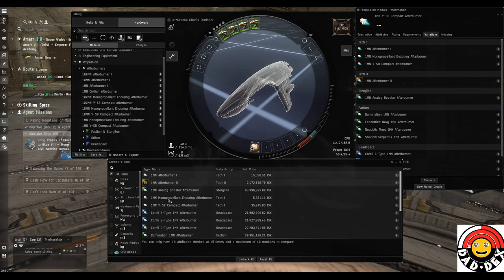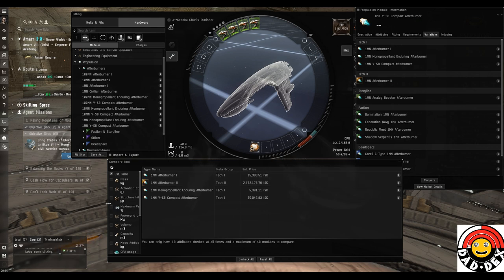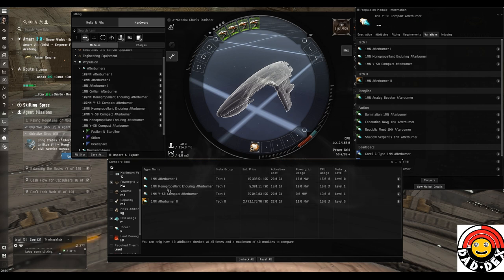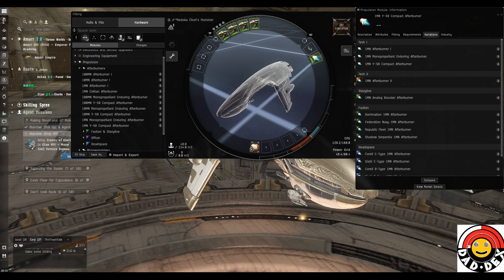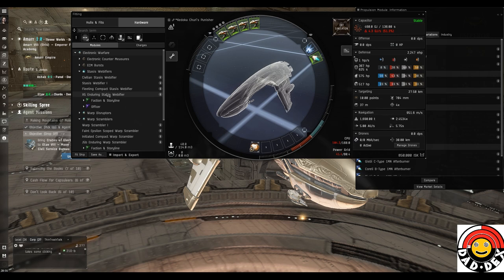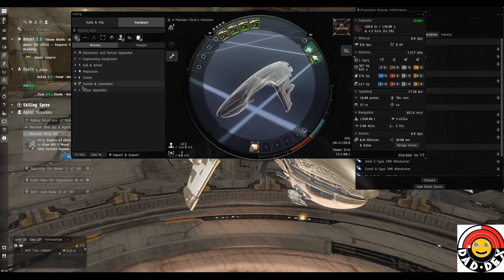We have the regular 1MN Afterburner I, the compact version, and an enduring version. The compact is slightly easier to fit in terms of CPU and power grid. The enduring version of any enduring module uses less capacitor to run. If you use the comparison screen - removing faction modules - you can see the meta levels and fitting requirements clearly showing the power grid and CPU differences. We're going to drag the module up from that comparison screen into the simulated fit. For the middle slot I think we'll go for a stasis webifier, which will slow the rats down and make them easier to hit.